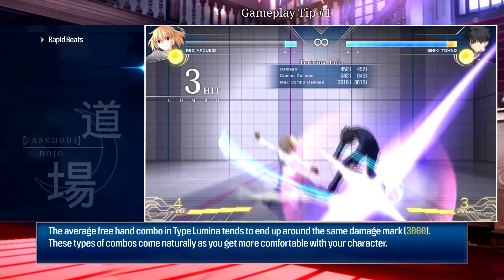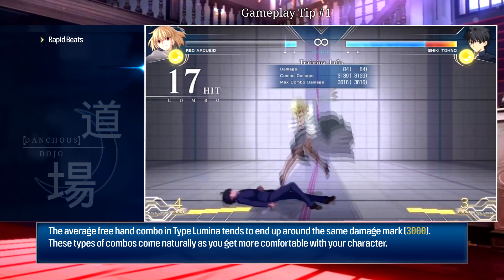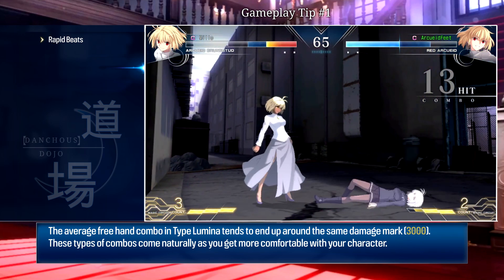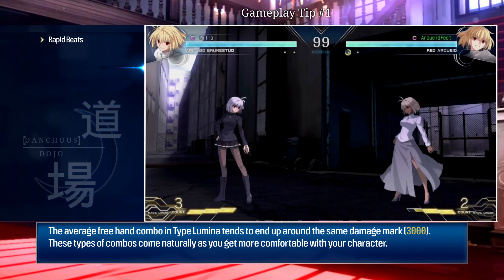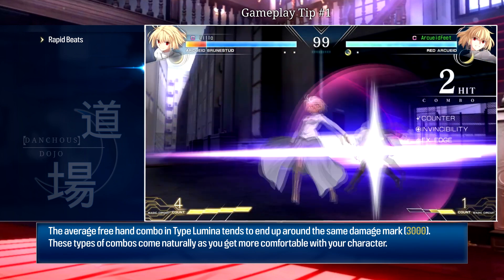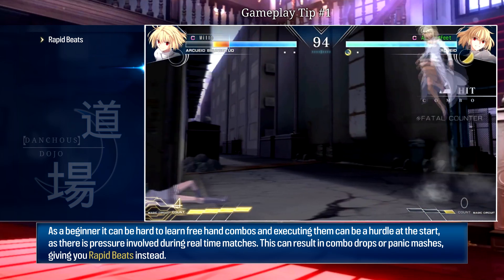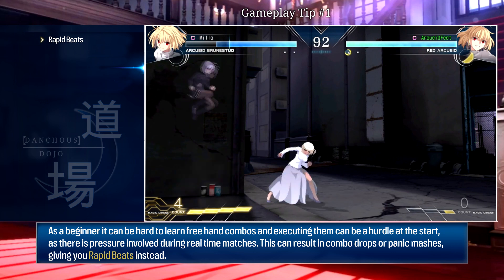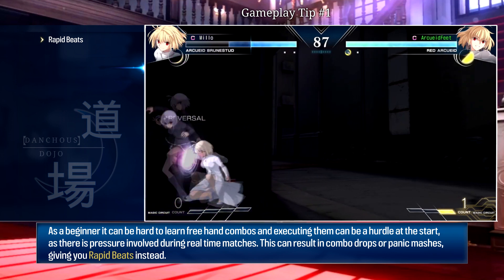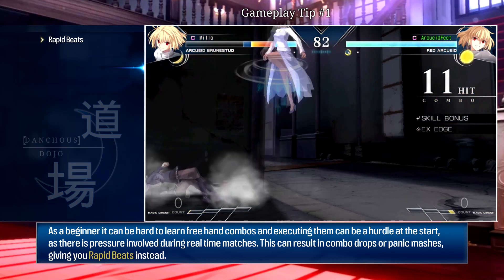If we take a casual mid-screen freehand combo route in Type Lumina, it will most likely fall somewhere around the 3K damage mark. These combos come into play when a player gets more comfortable with their character and has memorized their character's moveset. However, as a beginner, learning and memorizing these combos can be quite a hurdle. Furthermore, landing them in real-time ranked matches might not be easy since there's pressure involved, resulting in combo drops or panic matches.